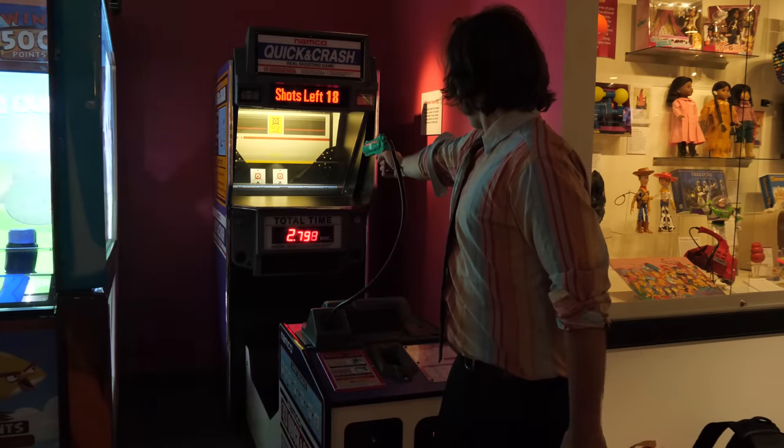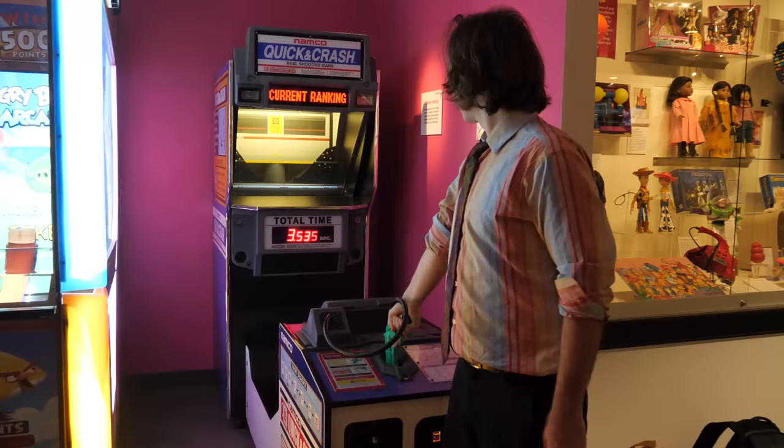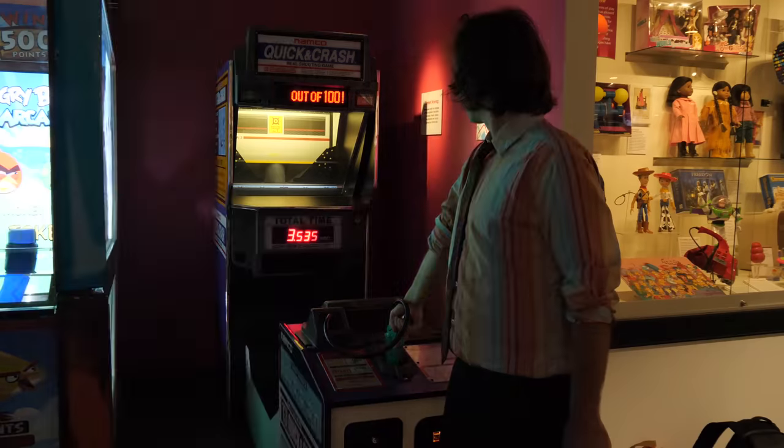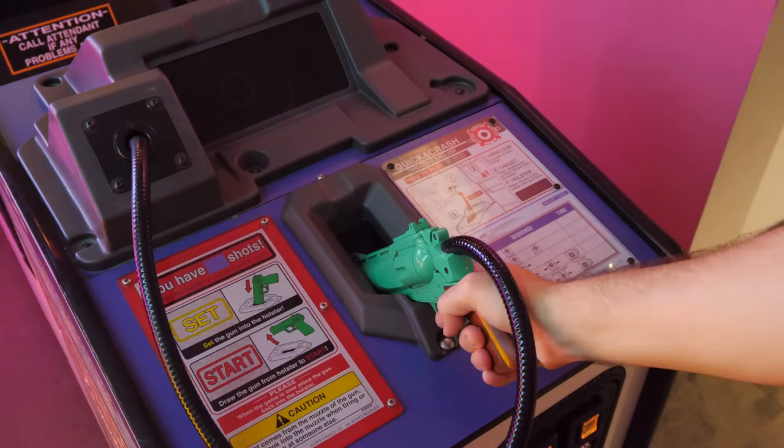There's a clock counting up your time, and it starts when you draw your gun. When you've downed all the targets, the timer stops and you have to holster your gun again to start your next round. The quicker you can draw and accurately shoot the targets, the better you will rank.